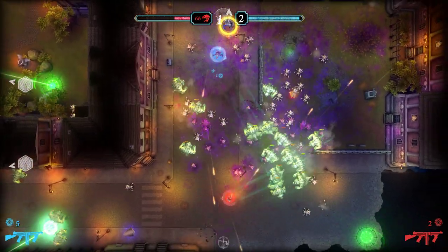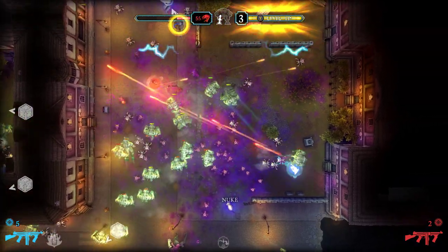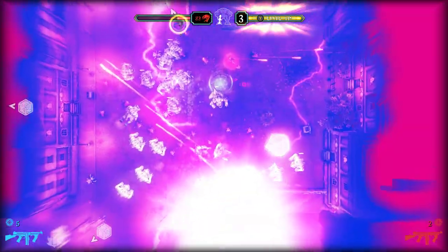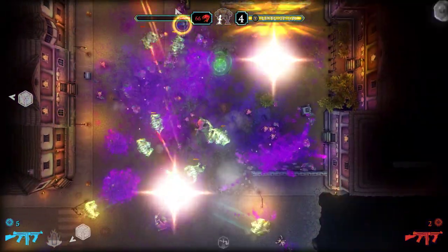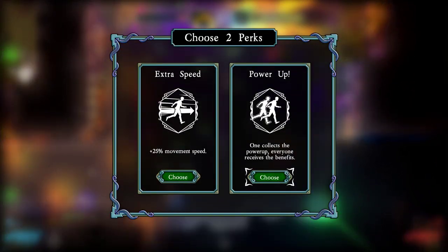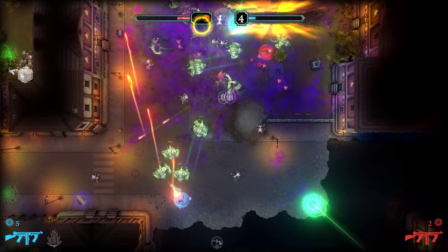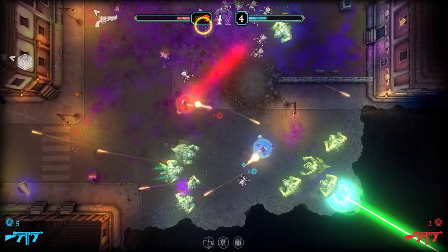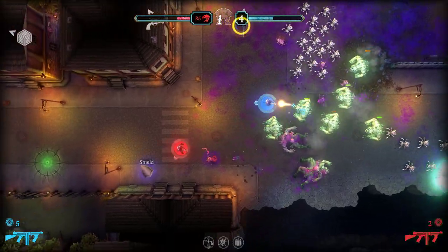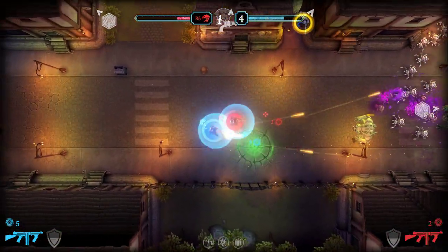Oh, fire bullets — I'm not going to be able to get them. Where are they? They're inside. I got them. Nice. Nuke! Nice. Level up in three, two, one. Power-up. Agreed. Oh, and reaper bullets. Get away from me. Shield. Yes. Thank you. Hey, we both got it too — because of the power-up thing.